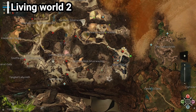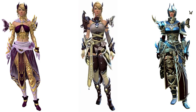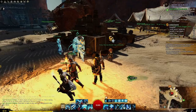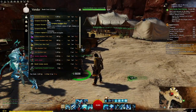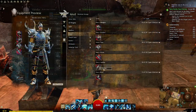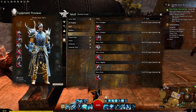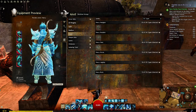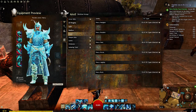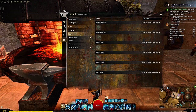Heading into Living World Season 2, we have the Carapace Set and the Luminescence Set. The Carapace Set is a base set you'll get by playing through the storyline, as well as participating in content from the Silver Wastes. This gear can then be upgraded to the Luminescence Set by completing individual piece collections. The collections for the Luminescence Set are easy, but require a bit of work.